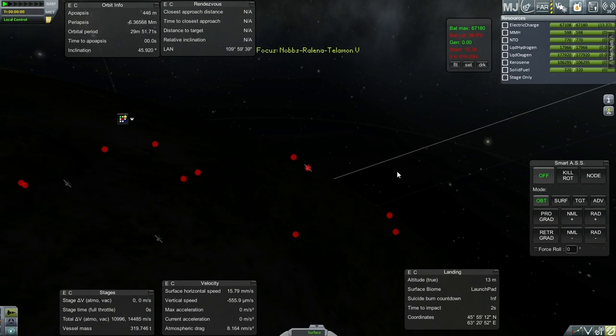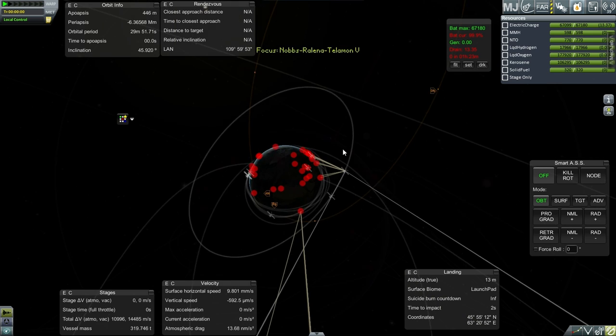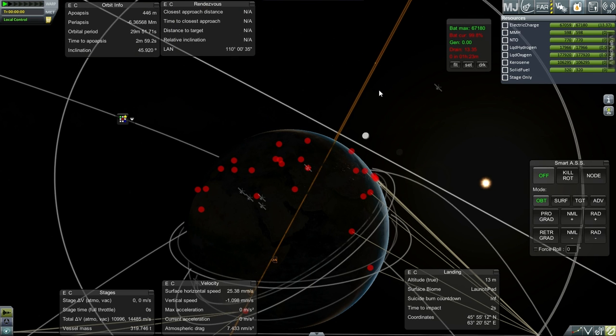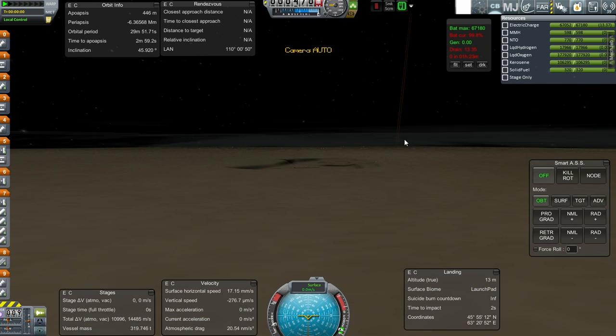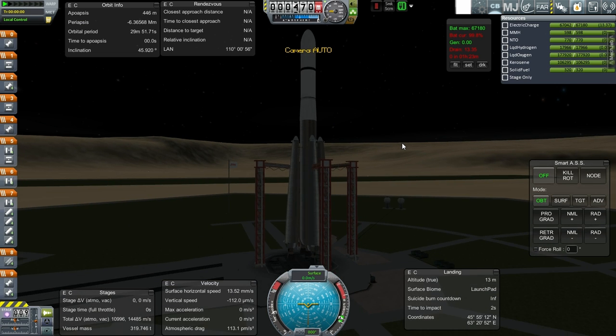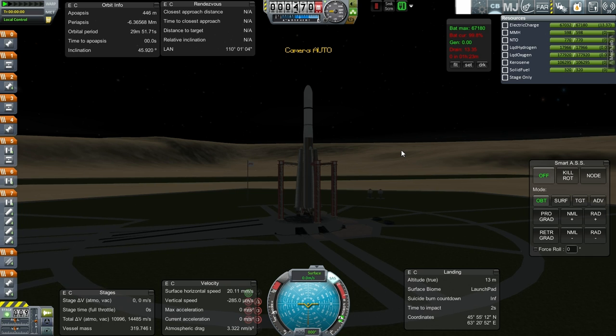Here we are at nighttime launch. Let's verify that we are under our target orbit. It looks like we're pretty close — it'll take us some time to adjust to it anyway. I don't know if we're too early or too late for the adjustment. I haven't done too many of these inclined orbit things.